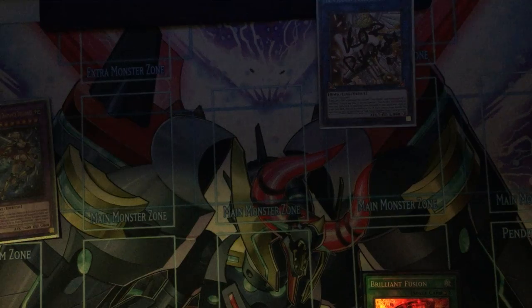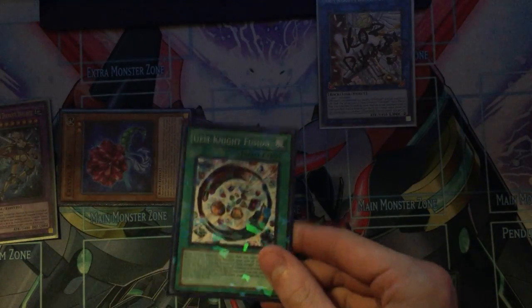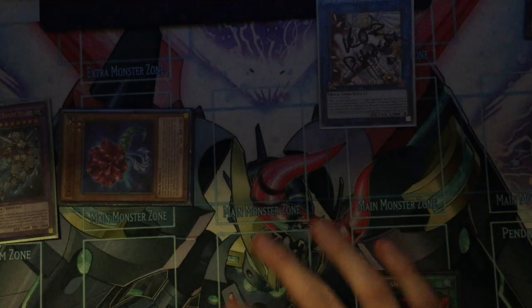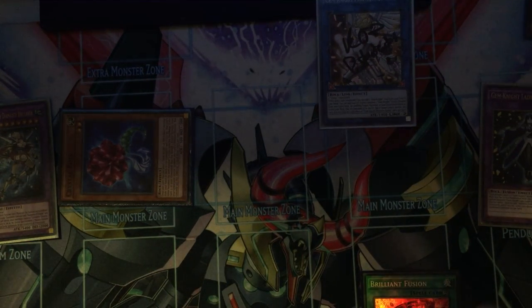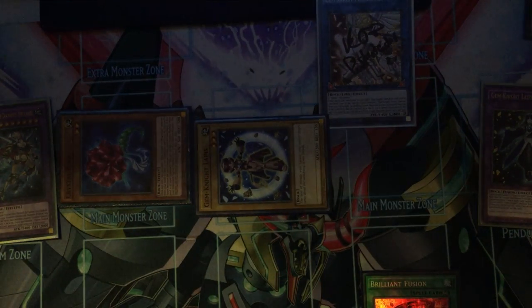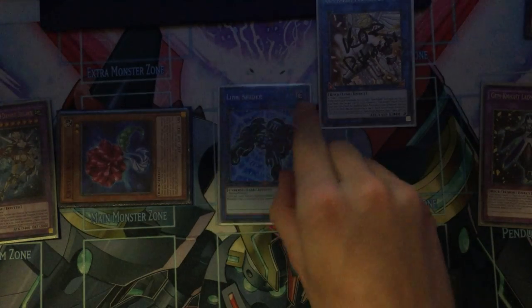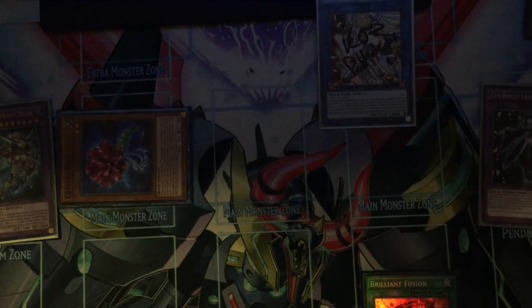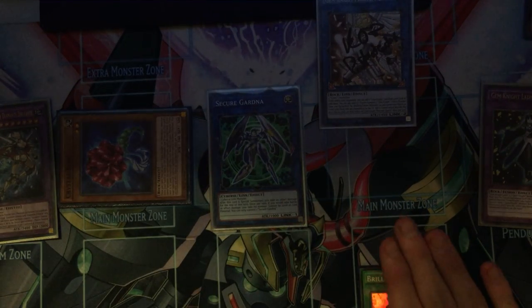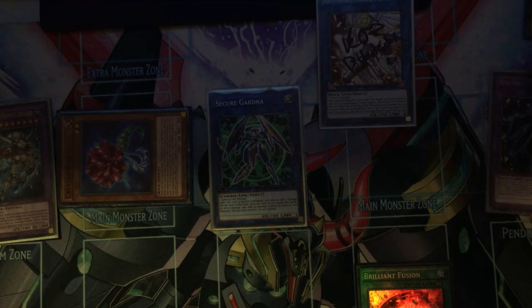From here, you banish your Seraphonite to special summon your Crystal Rose. Then you banish your Lazuli to add back your Gemini Fusion. Then you activate Gemini Fusion, fusing off these two to make Lady Lapis. Then effect of Obsidian: special summon Lapis. This is where you get your extra Earth, because with a normal combo you don't get all of the Earths you need — you're always short by one. So you link into Link Spider, then link that off for Secure Gardener. This means you've got an extra Earth engrave, and you can actually get a draw off of the Unicorn, which is very nice.